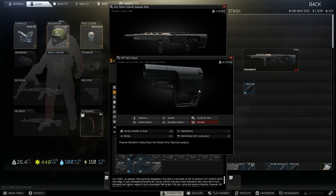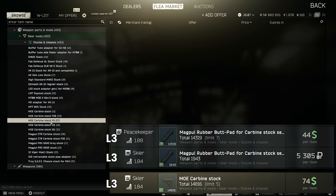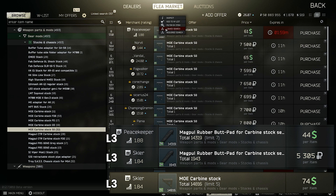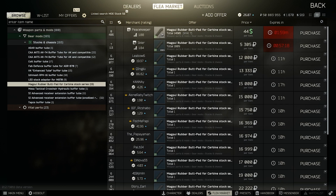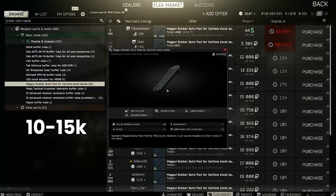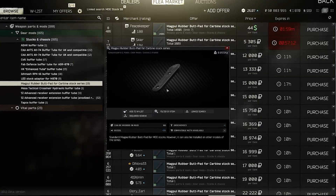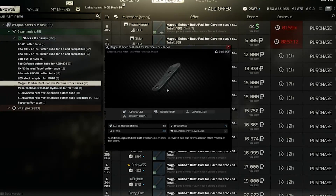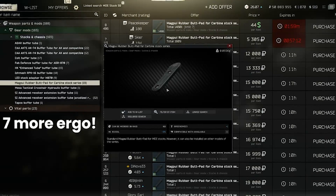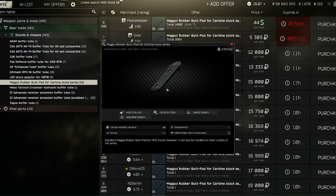Moving on to stocks, the Bus is normally really expensive on the flea market due to its best-in-slot recoil stat. An alternative is one of the MOE carbine stocks combined with the butt pad — there are so many colour variants that there's usually one going cheaply if you don't mind a rainbow theme to your budget weapon. The biggest downside is that you really need the butt pad to make it good, and that accounts for 3% of the recoil reduction. These are usually 10 to 15,000 on the flea, often costing more than the stock itself. Note you get 7 more ergo with this stock so it's a real contender with only 1% worse recoil than the Bus.